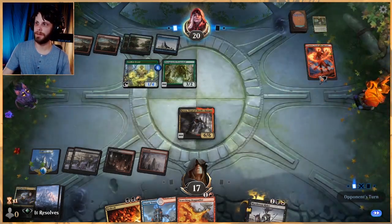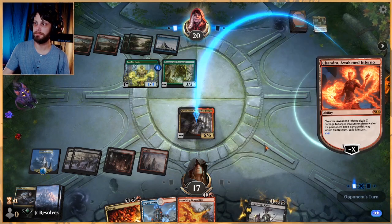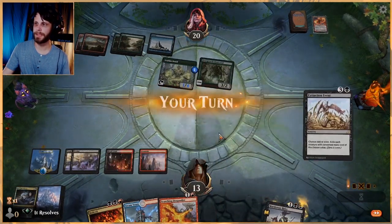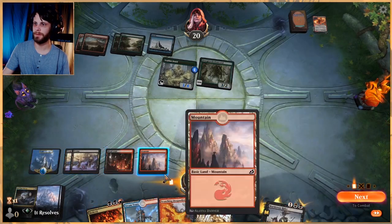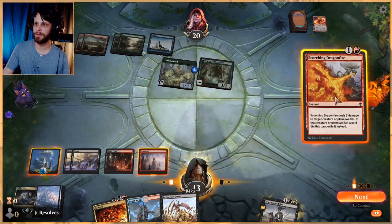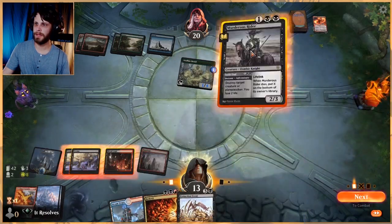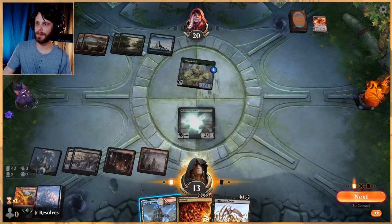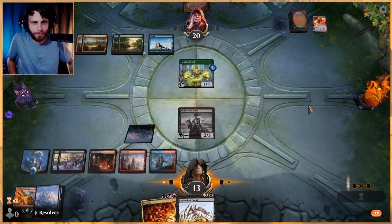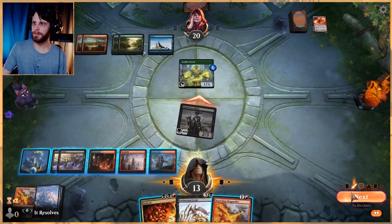That's very good — it does exile it, and we have ways to deal with that. Unfortunately we can't hit both of these with Extinction Event, but we have plenty of ways to clear the board. I'm just going to play out the Murderous Rider — not going to Bedevil that. We can just block for days if we need to, and with Extinction Event and Bedevil in hand, I feel pretty okay about our odds. We'll just go ahead and attack.